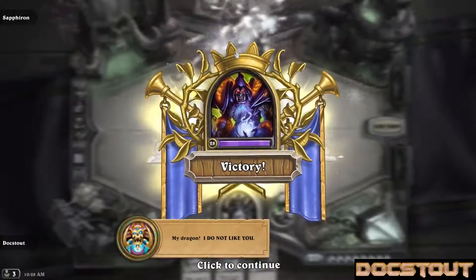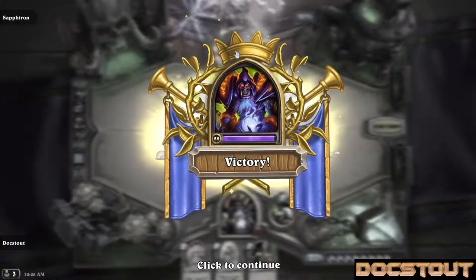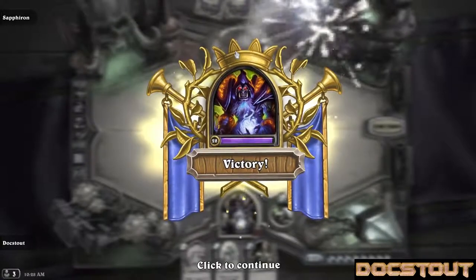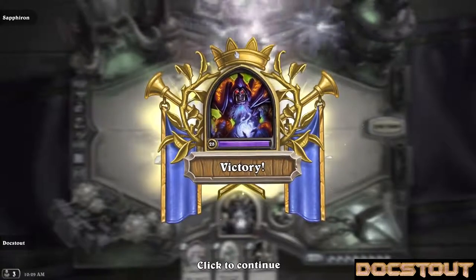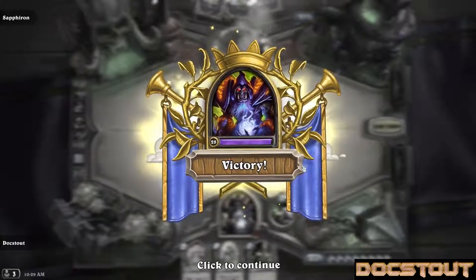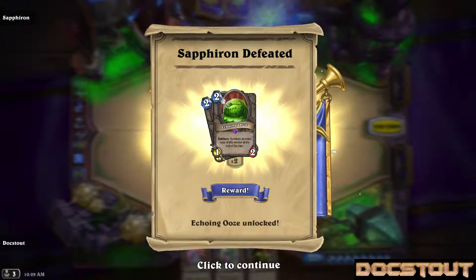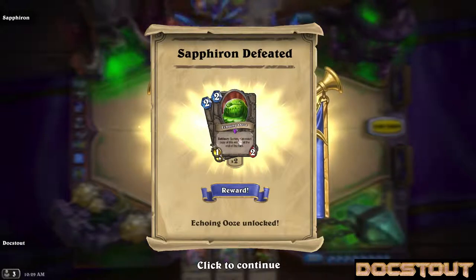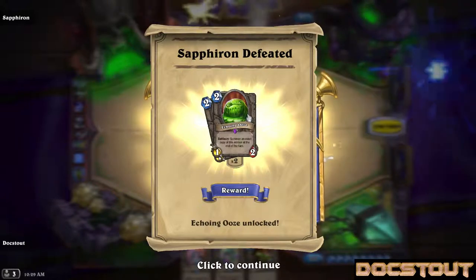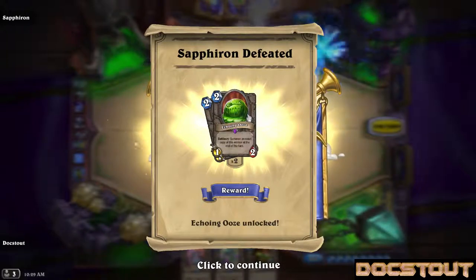Not gonna lie — I was thinking I was going to be spending the entire morning throwing attempts into this guy. I believe that was a combination of the perfect cards, some lucky mistakes by the AI, and actually remembering the lessons we've learned from the last few attempts. When we get an Echoing Ooze — we've seen a lot of this in these videos — it's a 1/2 for two that copies himself as a Battlecry at the end of the turn, and he copies whatever buffs you've applied to him, including taunt.